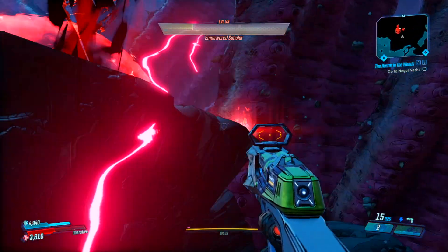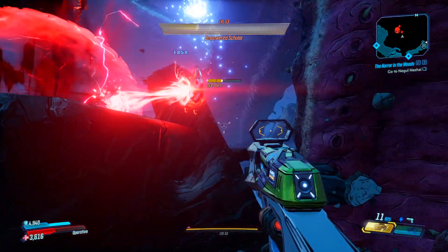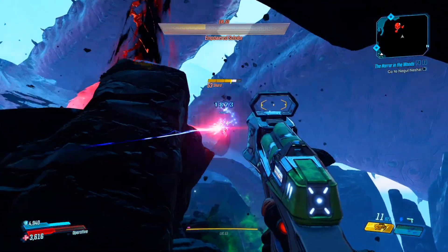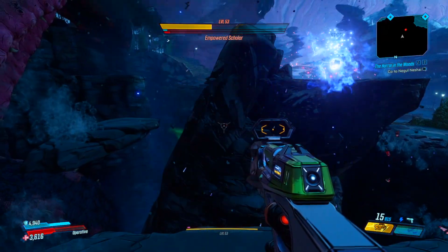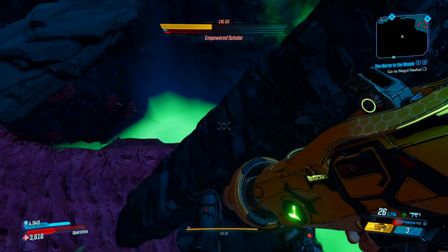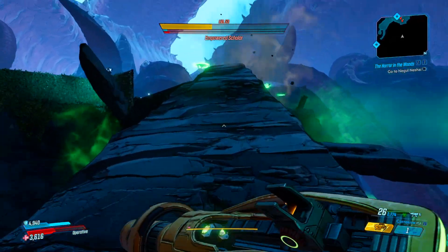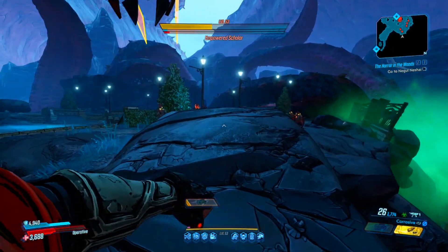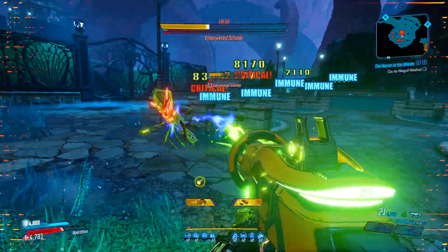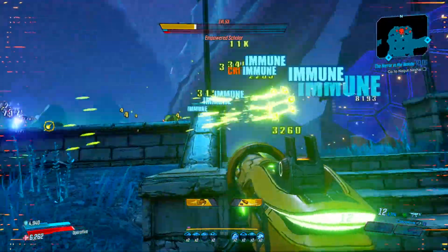Once you do enough damage, he will put his shield up again and enter the final stage of the fight. Stage 3 starts off the same way as Stage 2 — you have to shoot crystals, but this time there are five of them. Once you do that, he will have armor, which is highly effective against corrosive damage, so I would highly recommend having a corrosive weapon for this stage. If you don't have one, just use any weapon and deal as much damage as possible until you finally defeat the boss.